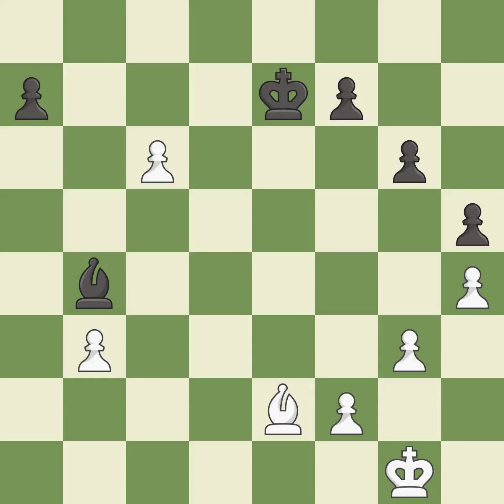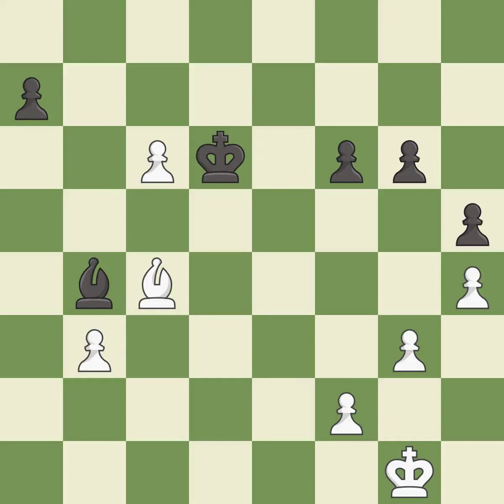This pushes a passed pawn. This threatens to push a passed pawn towards promotion; it is best. That's not a mistake, but it's not the best move either — it is good. This is the strongest option; it is best. This move puts the pawn on a safer square; it is best. This overlooks an opportunity to defend a pawn that was under attack — it is an inaccuracy. This moves the pawn to safety; it is best. This defends the attacked pawn; it is best.